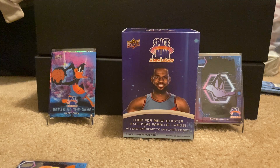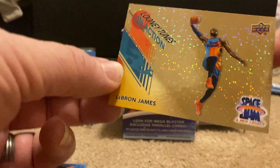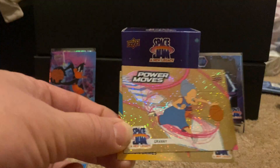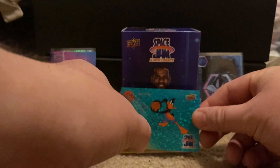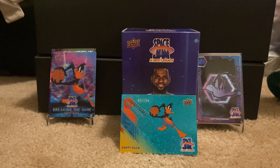Let's take a look at those. We got Looney Tunes in Action LeBron James, Power Moves Granny, and Looney Tunes in Action Daffy Duck. I like Power Moves for Granny — that is awesome. So there you have it, I think a very very fun blaster. These mega blasters are very fun. If you're a Looney Tunes fan, a Space Jam fan, or a LeBron James fan, I'd say pick these up. Merry Christmas to everybody, I hope everybody got some fun stuff, and we will talk to you real soon. Bye-bye.